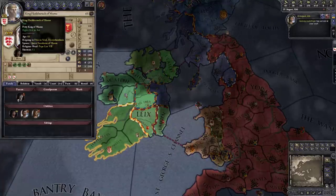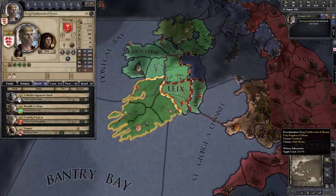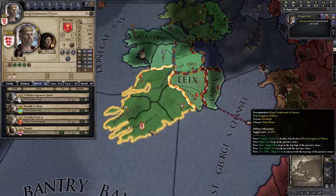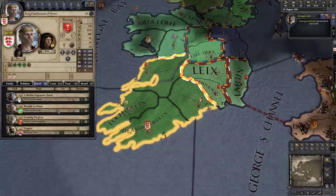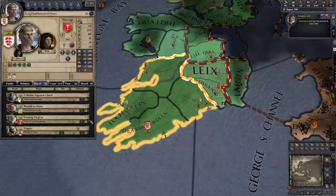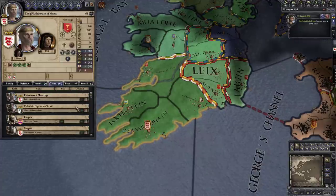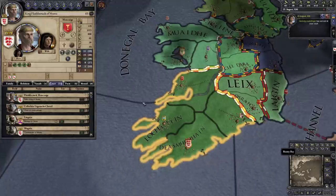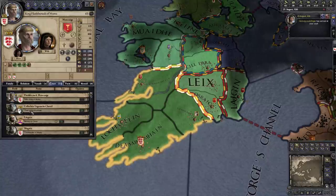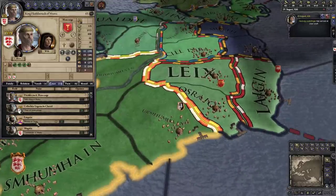Let's talk about our court for a second before we start messing with the council. If we click on our face and look at the vassals tab, these are all the people who bend the knee to us — in Mumu that's three chieftains plus the bishop within our own county. These are the vassals that give us support in wars and keeping them happy is pretty important. We also have a court — all the people living there trying to influence and interact with us daily.